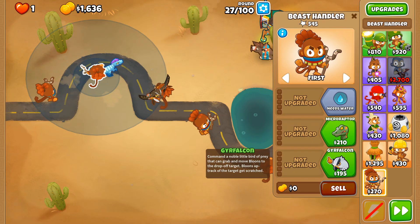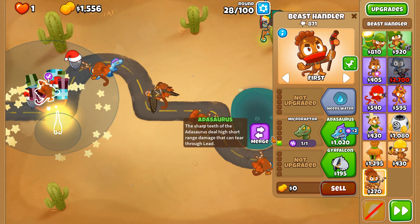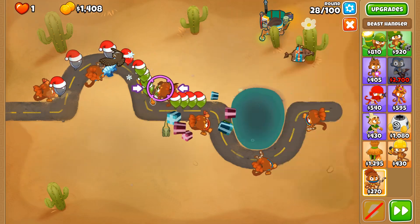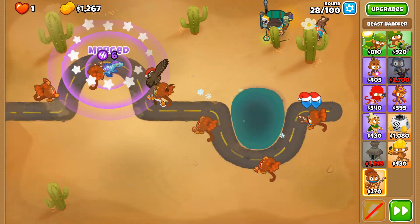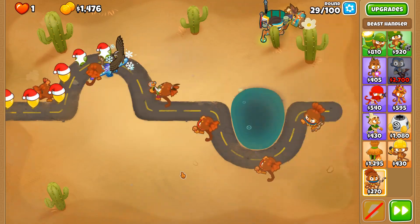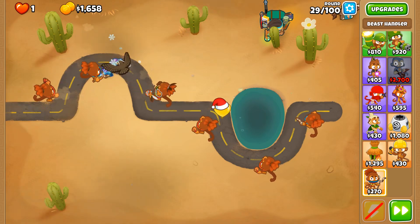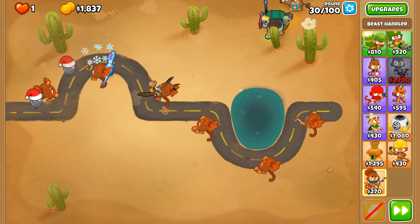We're going to need to adopt Beast Handlers across the track so that we can put the Adasaurus on any fragment of the track. We can pop or damage the ZOMGs because we're going to need both Geraldo's fire and the Adasaurus in order to take down the ZOMG layer.